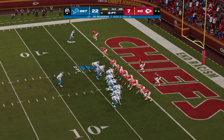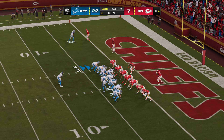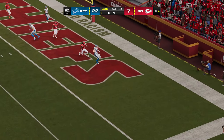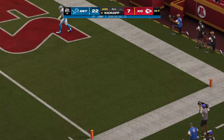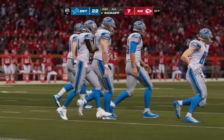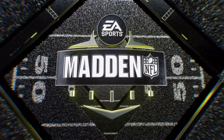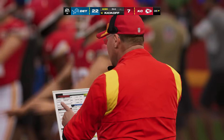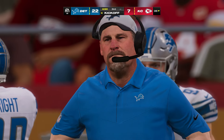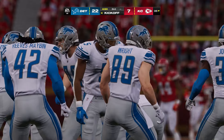Dan Campbell makes the call — his guys will go for two. Goff looks to throw — and they don't get it. The two-point conversion attempt is unsuccessful. A lot of teams want to throw the ball in that situation; this time unsuccessfully. I wonder if running the ball might be the way to go. With the line moved up from the three to the two, stats over time may bear out that running is at least the equal of throwing in that situation.